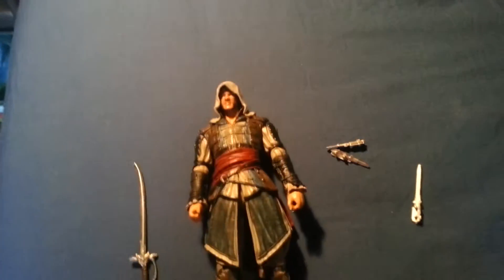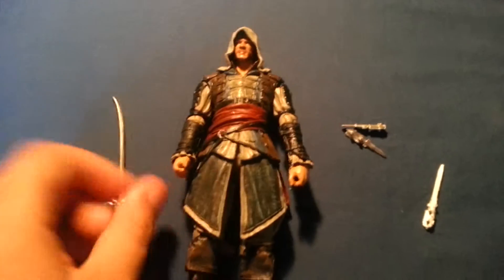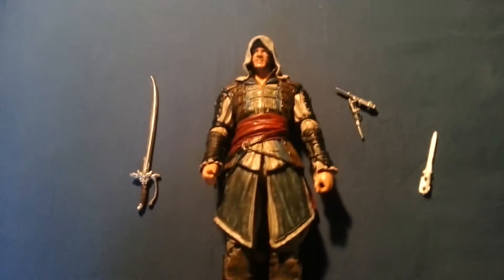And then the Sage — I forget his real name, but the Sage — you can get him and he has a gun and you can put it on his back, which is sort of cool.